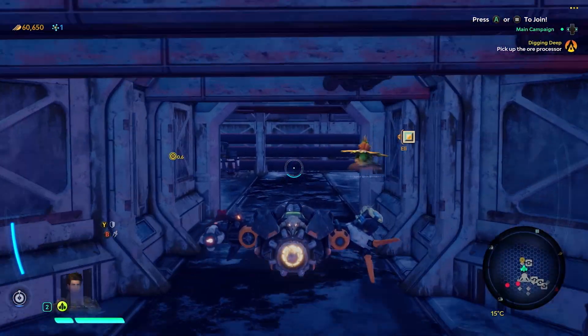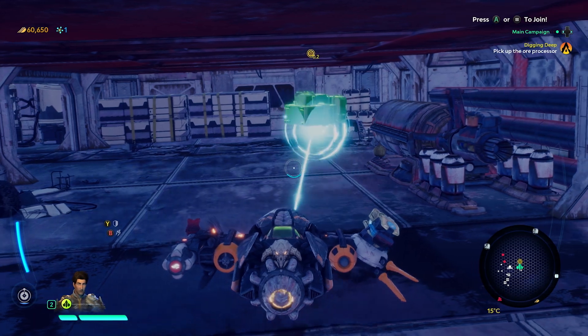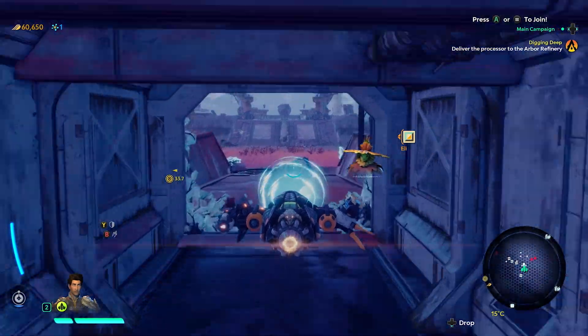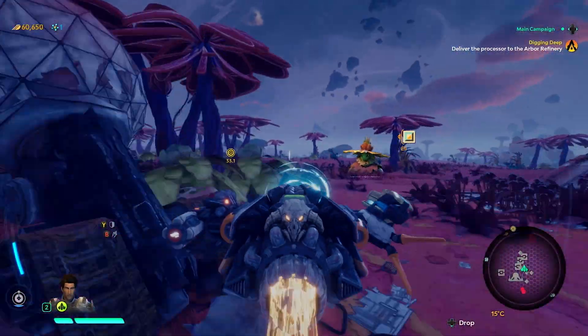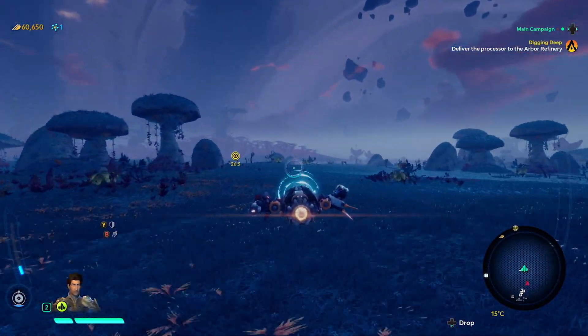The goods should be somewhere inside. Wow, this place looks ancient. I think I've got it. Careful now — those processors were built to last, but they're heavier than a skitter tusk. You might have a touch of trouble taking flight. Let's get the processor back to Eli, allowing him to upgrade his refinery.